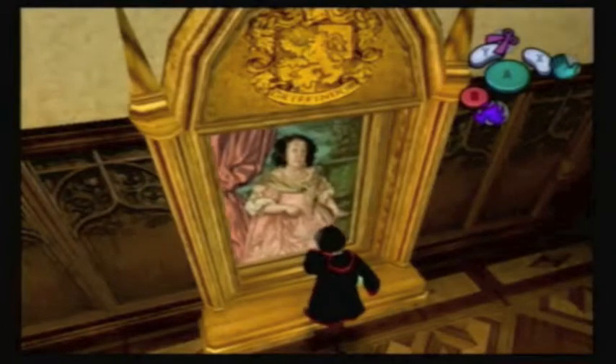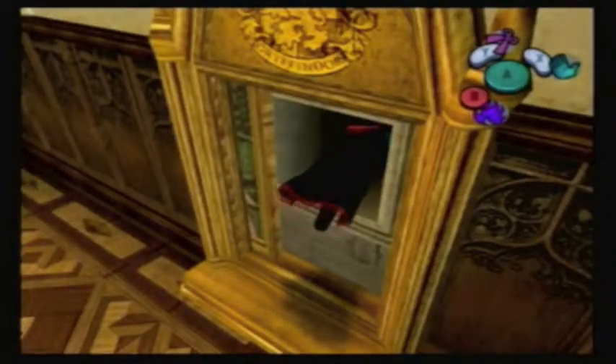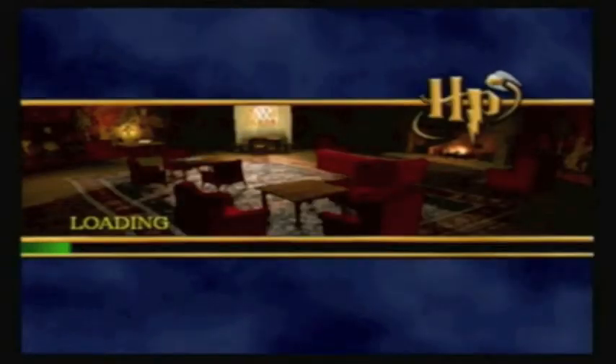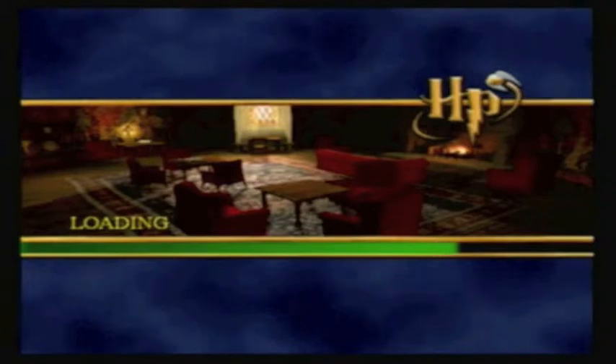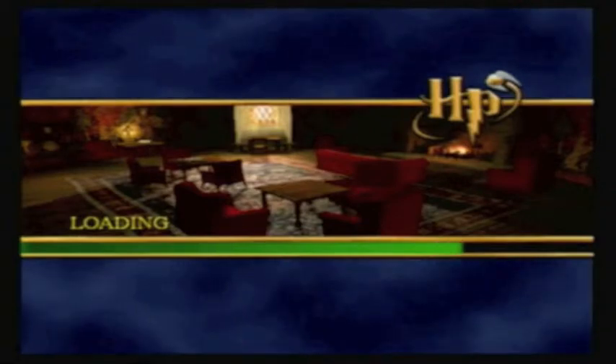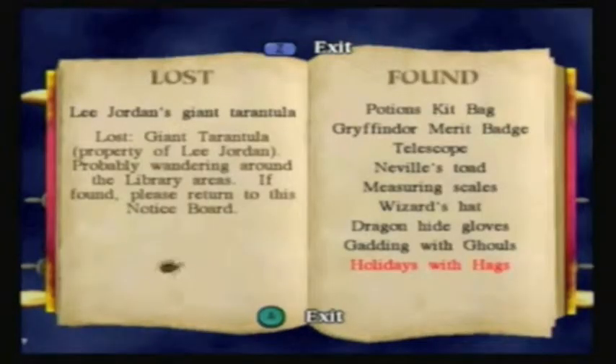How about we adopt the tarantula and just say it's ours and never give it to Lee Jordan again? We could do that, but I'm not sure how long that would work because Lee Jordan would probably beat us up. My question is, is it actually a tarantula that can be found in the Muggle world, or is it a magical tarantula like Hagrid's pet? I think it's just any old random tarantula you can find anywhere.